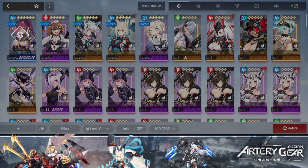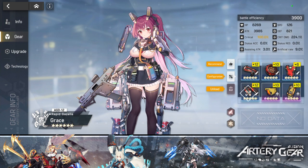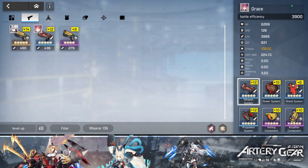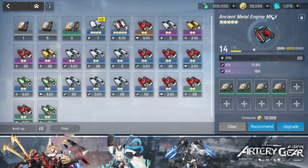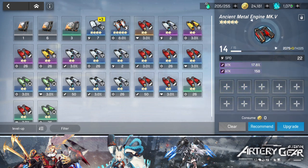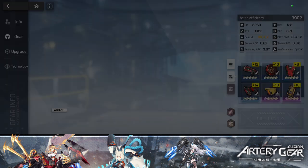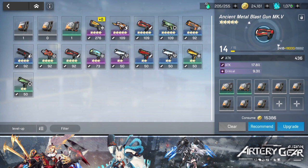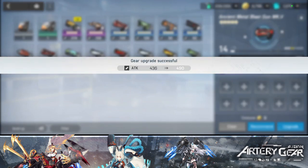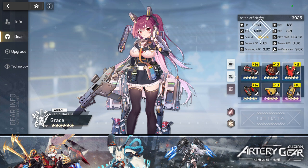Grace guarantees 100% crits on every attack, which is fantastic. If you're wondering which character to six-star first, it's between Grace, Serious, or Gengar. Let's go ahead and upgrade her gear a bit — pushing the first piece further for speed, attack, and crit stats. After upgrading I've now pushed her attack to 4k, which should finally let her kill everything cleanly with her third skill.